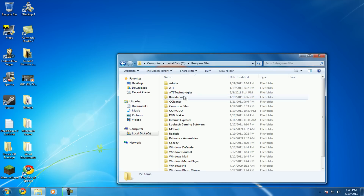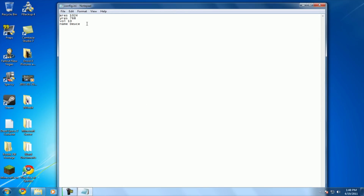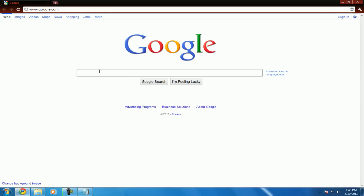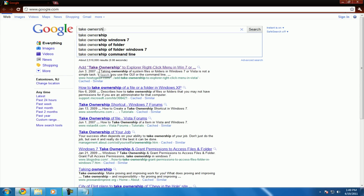I have to use Program Files (x86) since I'm running 64-bit. So hit Ace of Spades. Now what you're going to do is find the config file — here it is, config. Depending on your system — as far as I know, I haven't seen any other way to do this. I think I'm the first tutorial video for this.